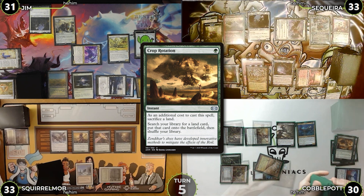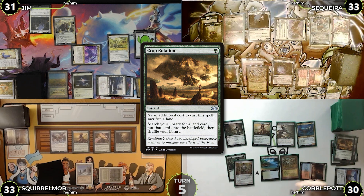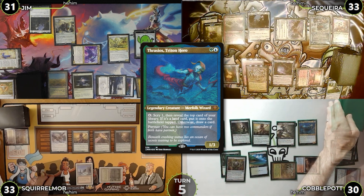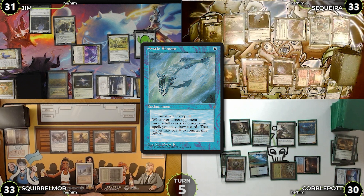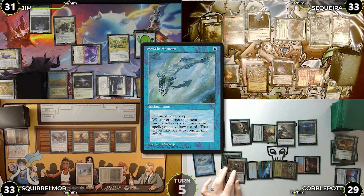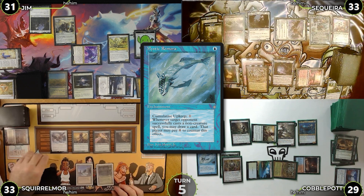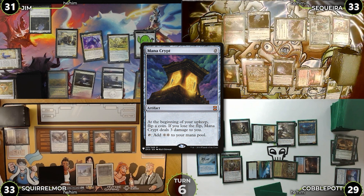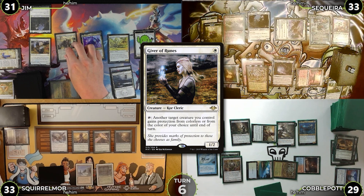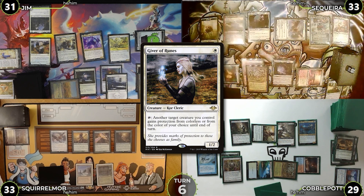Cobblepot untaps, draws, plays a Scalding Tarn tapped, activates Thrasios scrying one to the bottom, reveals Mystic Remora, and casts it — costing one more due to Thalia. Squirrel Mob untaps and passes. Jim untaps, flips for Mana Crypt taking no damage, draws, casts Giver of Runes, and attacks Saketa with the 5/5 Construct. Saketa blocks with a Saproling.